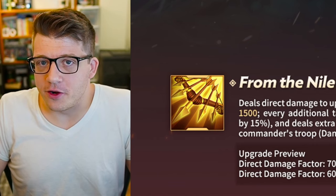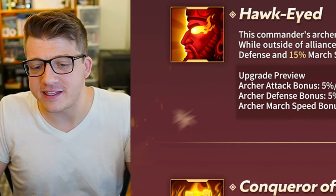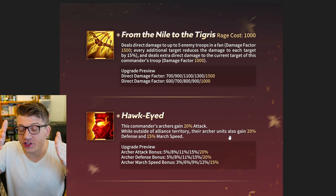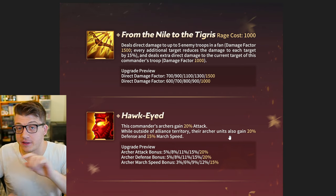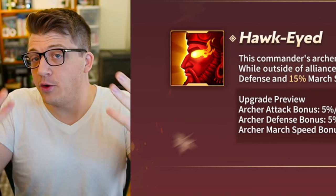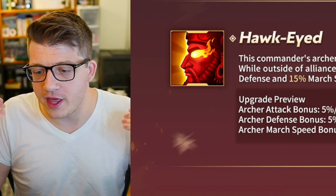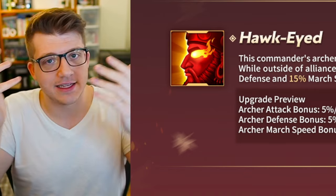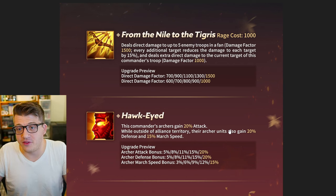The second skill gives this commander's archers 20% attack. While outside alliance territory, their archer units also gain 20% defense and 15% march speed. This is similar to Henry's second skill, except Henry gets attack and defense all the time. However, Ashurbanipal is pretty much always going to be outside alliance territory when rallying — attacking flags, fortresses, etc. And if you pair him with Henry, the march speed overlaps, making this a pretty fast rally in enemy territory.